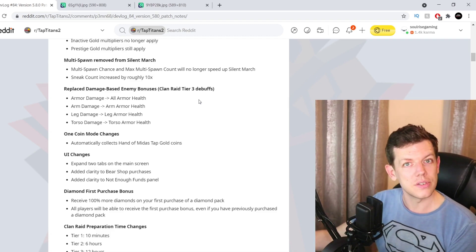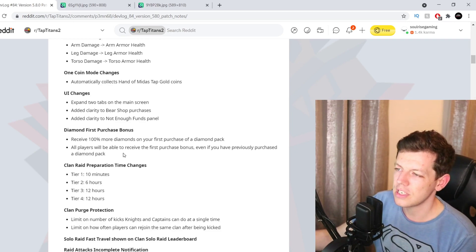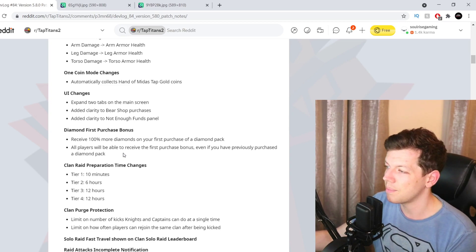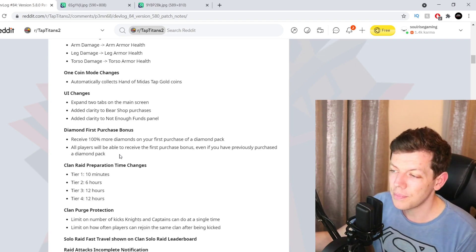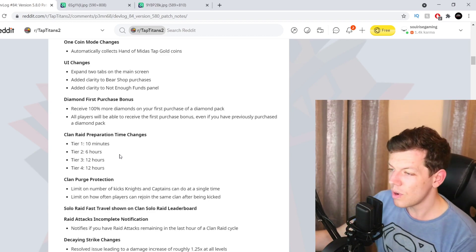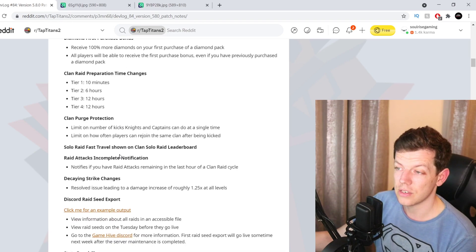Diamond first purchase bonus: receive 100% more diamonds on your first purchase of a diamond pack. All players can receive the first bonus bundle even if you previously purchased diamonds. Clan raid preparation timings: tier one is 10 minutes, tier two is 6 hours, tier three is 12 hours, and tier four is 12 hours.